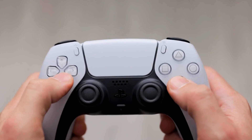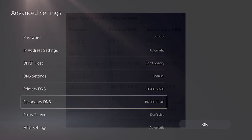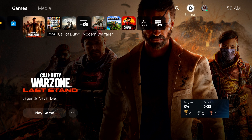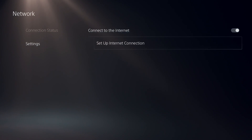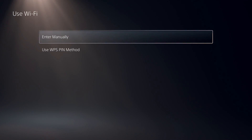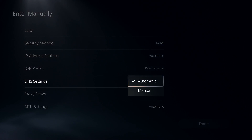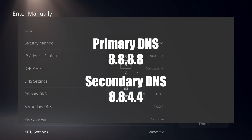Fix number seven: try using a different DNS server. By default, your PS5 uses whatever DNS settings your router provides. However, your ISP's DNS servers may sometimes be problematic. Try using free DNS servers like those from Google. To change the DNS settings on your PS5, go to Settings, select Network, select Settings, select Setup Internet Connection, scroll to the bottom and select Setup Manually, select Use Wi-Fi or Use a LAN Cable if wired, select Enter Manually, select DNS Settings, select Manual, change the primary DNS to 8.8.8.8, change the secondary DNS to 8.8.4.4, then select Done.